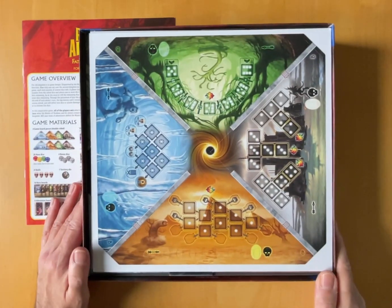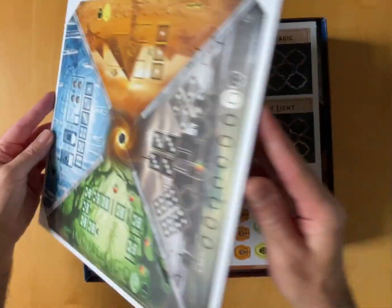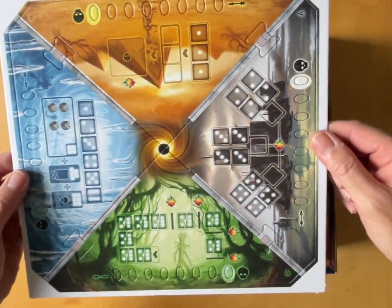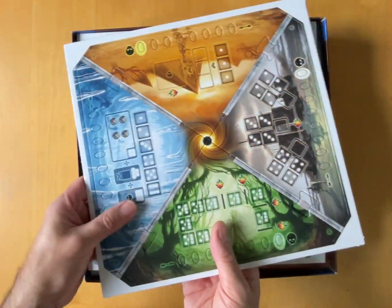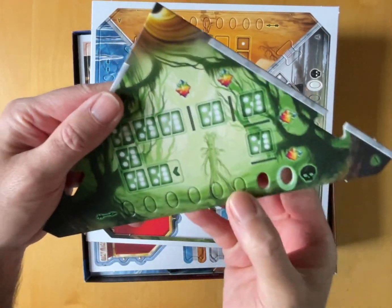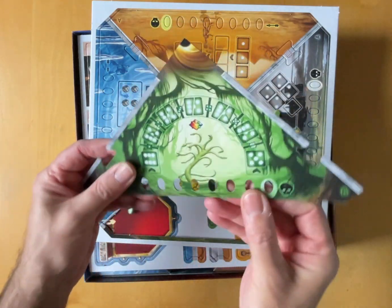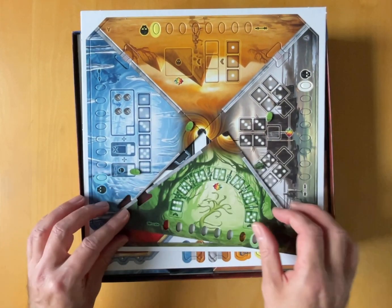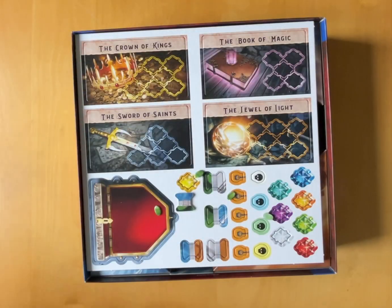We've got a set of big tokens. These are double-sided, really thick. They're nice - they're kind of like the game boards. They're linen-y and they look like they pop out. These are high-quality components, although tokens are anyway. So we've got your four boards, I think.